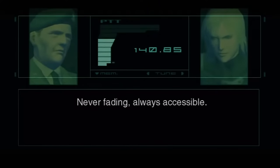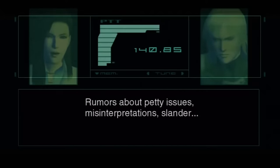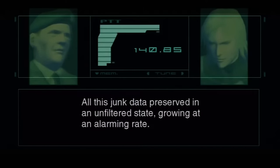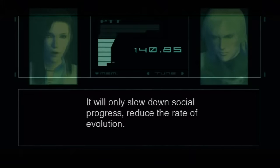Come to think of it, Section 2 actually operates quite similarly to the Patriot AI in Metal Gear Solid 2 — controlling the flow of information and creating context around it to, as they believe, further humanity by preventing any social unrest that could damage the war effort.